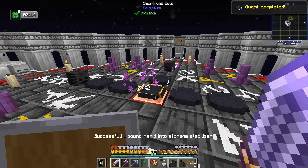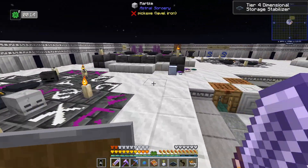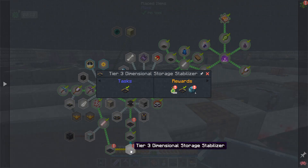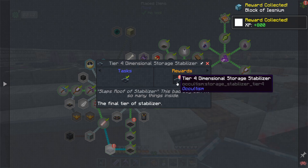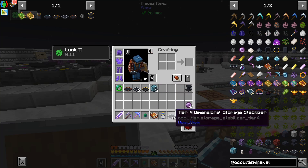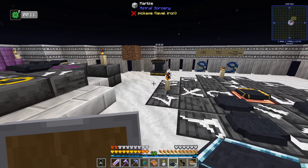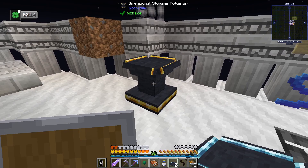This should give me my tier four — it did! I successfully bound the marid and now I have a tier four stabilizer. Going to the quest — let's grab those bits, I get a second tier four and legendary loot. Let's go for the legendary! We got a whole bunch more aiznium. So now I've got six of these and they all go around — which makes me think that's exactly what I need.